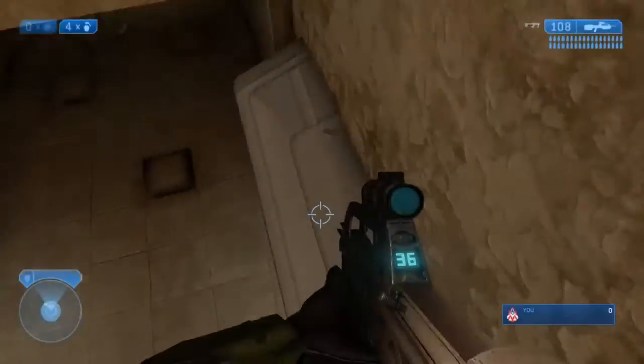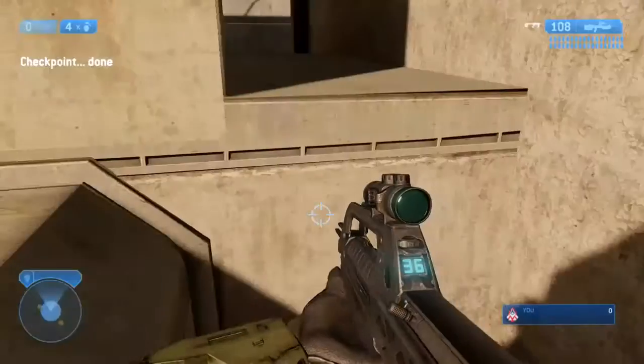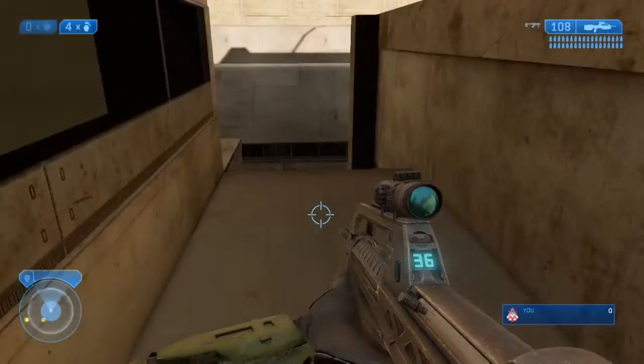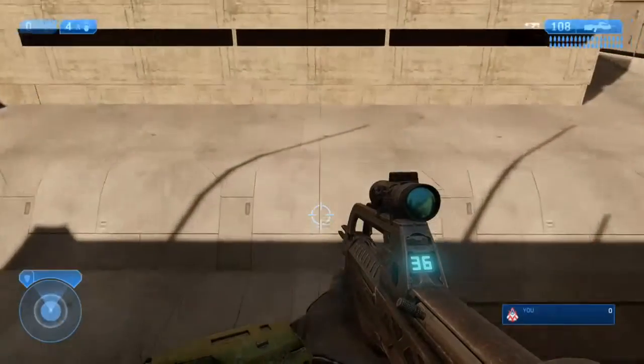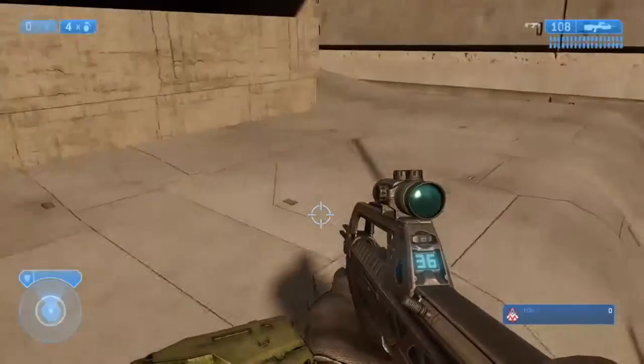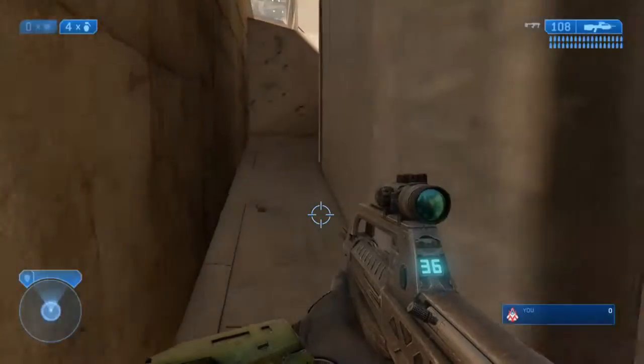What you want to do is jump on that little light there, then crouch jump up here, then do a normal jump across there, then crouch jump to the side up there. I find that jump easier doing it sideways. Then just go round the corner here.